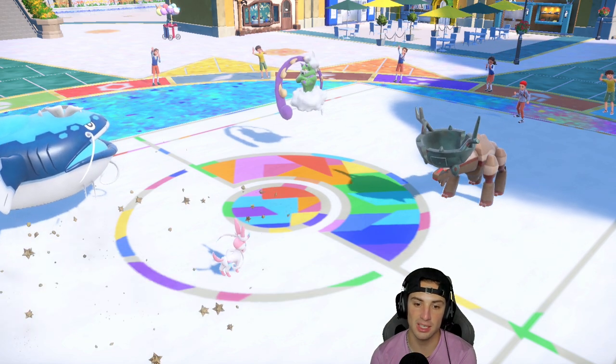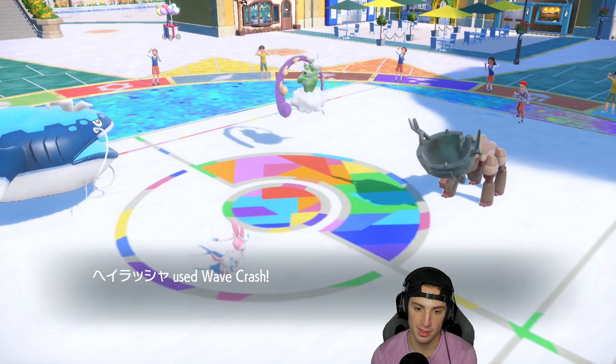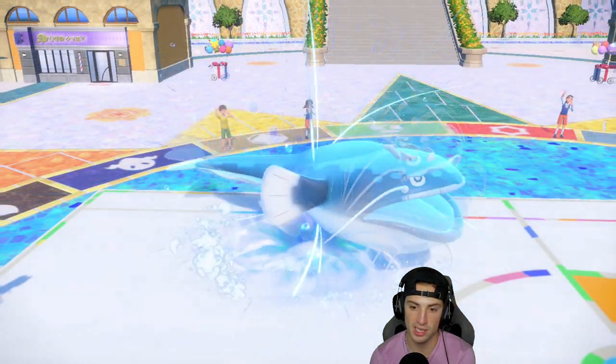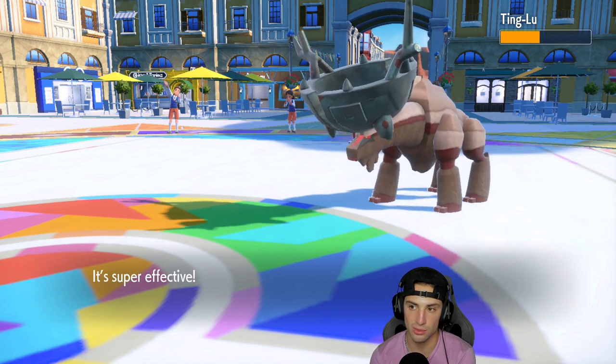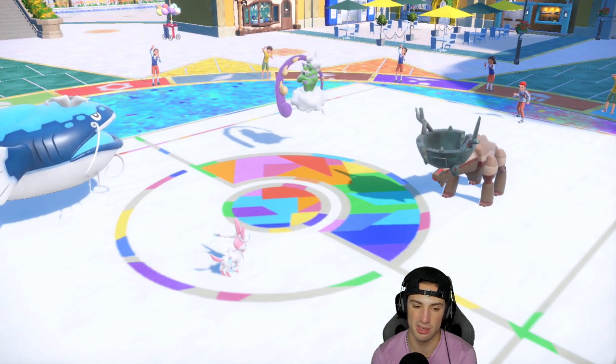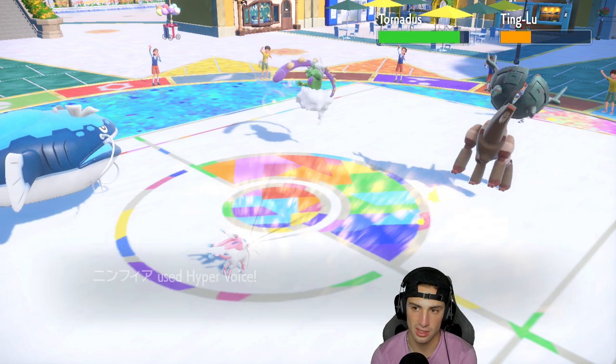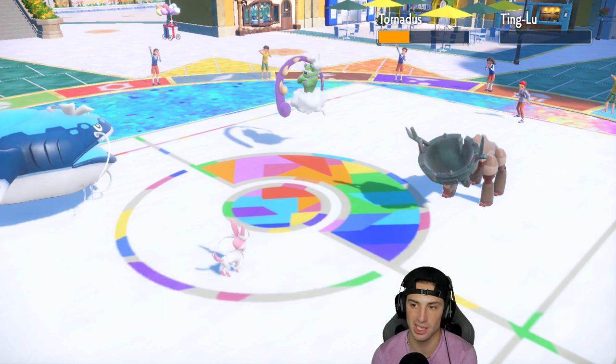Stealth Rocks are up — Wave Crash is coming in hot, doing a nice chunk of damage, halving that HP. And this thing has Rocky Helmet — oh that's ugly, that's real ugly. Hyper Voice flies and we KO the Ting-Lu, which we love!